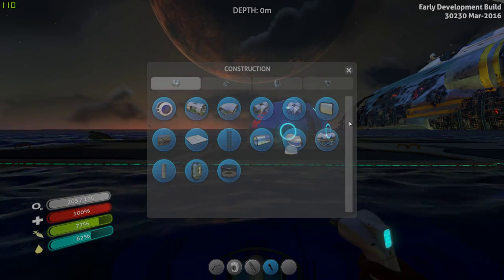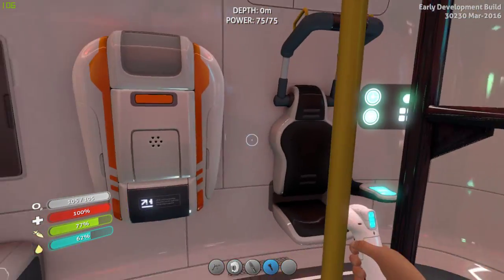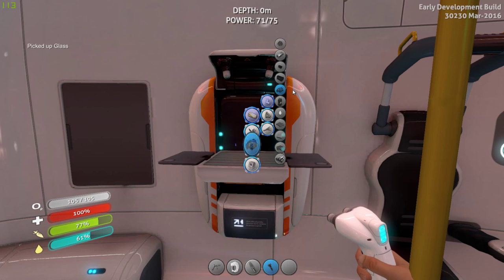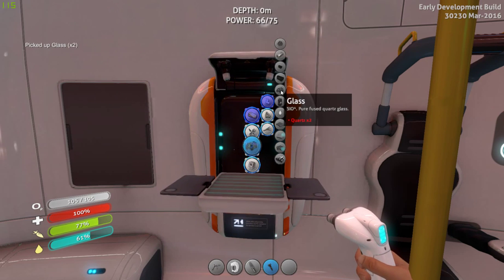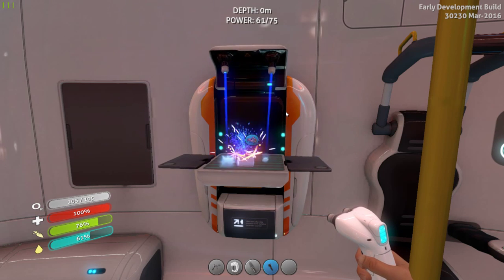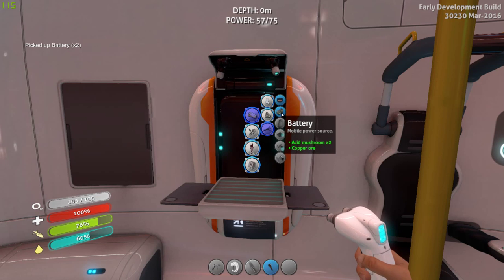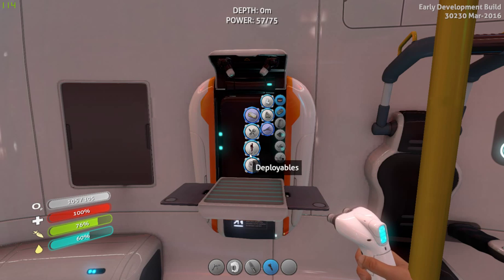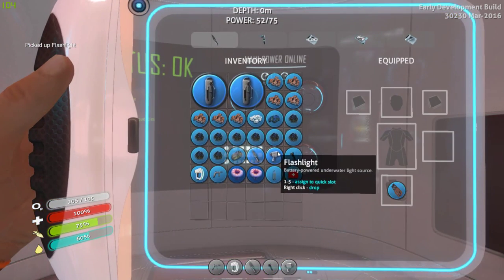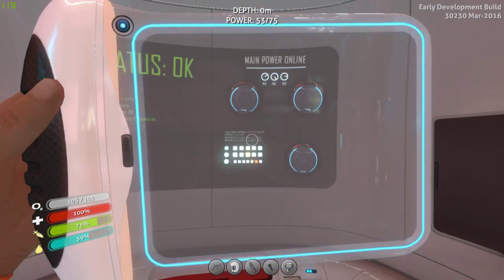I need glass - go make some glass. I think I have enough stuff to make some. I thought I had the stuff to make batteries - yes! We'll make two more batteries. And I was going to make a flashlight - so I have the flashlight finally, yay!